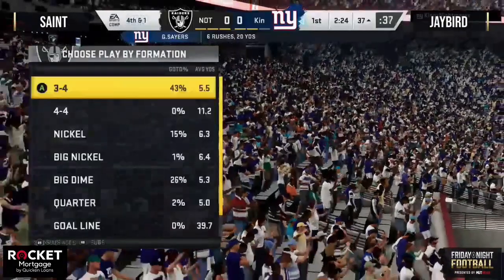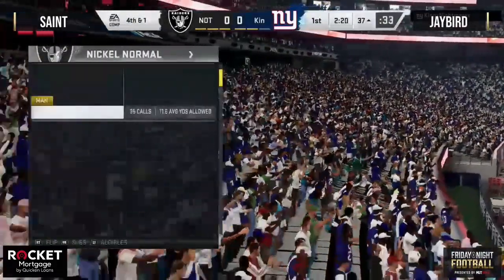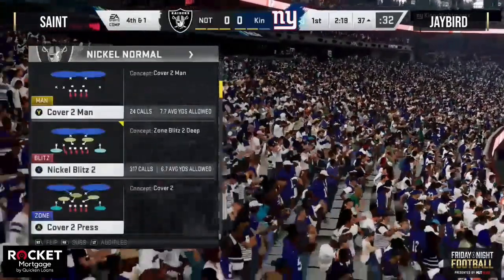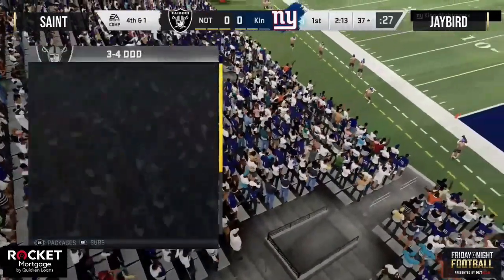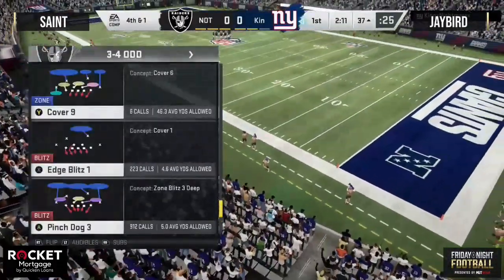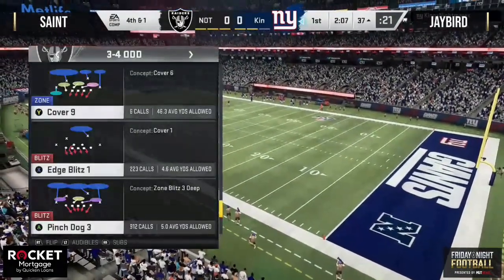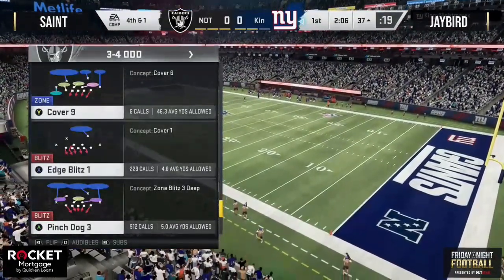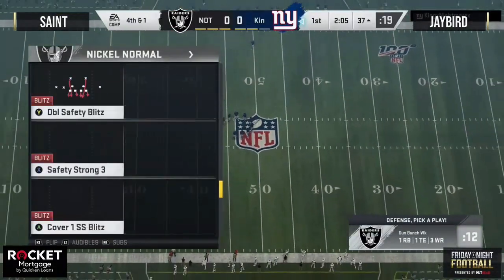You want to talk about a play that looks so different from Madden 19 to Madden 20 — how about a halfback wham? It was so good for really two to three Maddens, but that motion with the tight end they changed a little bit and it doesn't seem nearly as effective this Madden. The runs this year are the dive and the stretch. Getting a fullback on the field is something we have not seen in recent years.